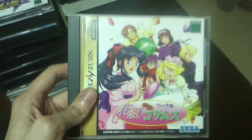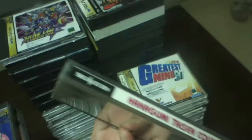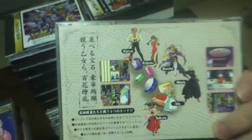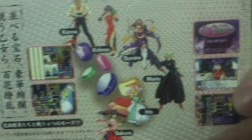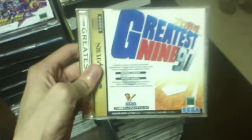This is Sakura Taisen. Kodamus. Hanagumi Taisen Columns. I really enjoy those Columns games actually — one of the few puzzle games that I have some memories of from playing on Genesis. Kodamus 997, baseball game.